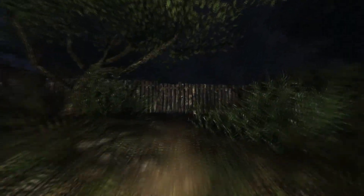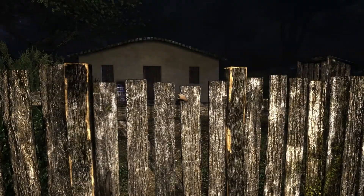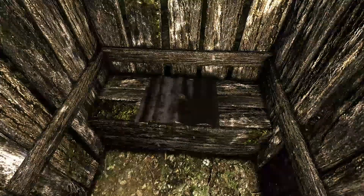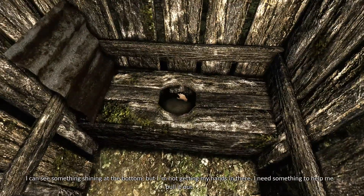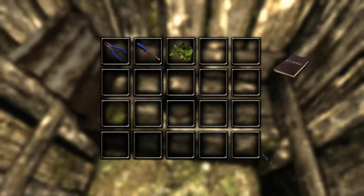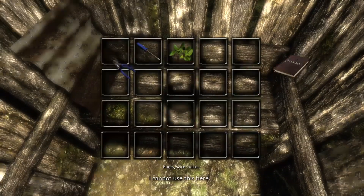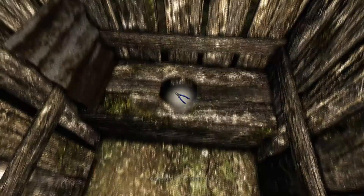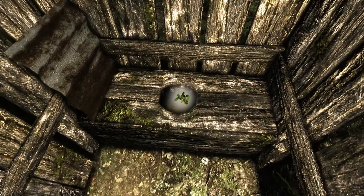Let's see what we can find here. Creepy little hut — locked, of course. I can see something shining at the bottom, but I'm not getting my hands in there. I need something to help me pull it out. I don't think this will work. Why won't that work?